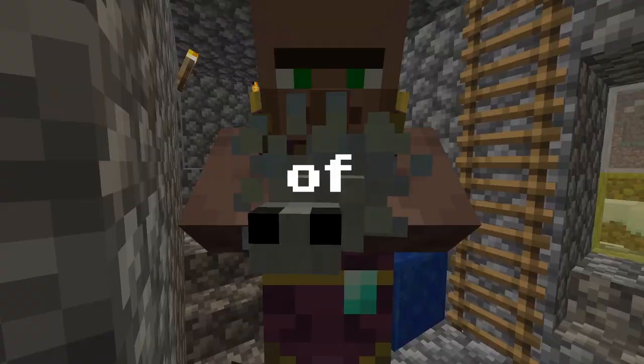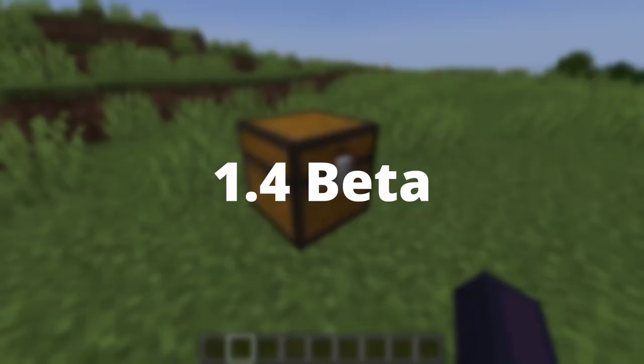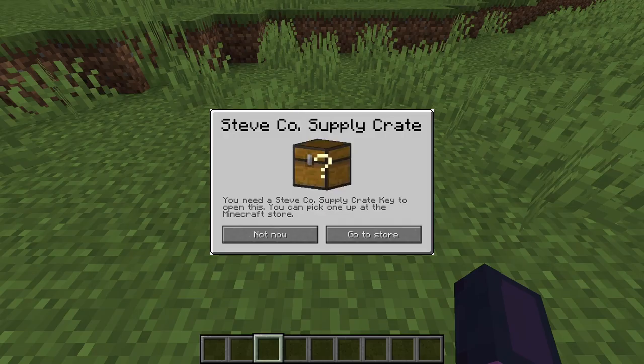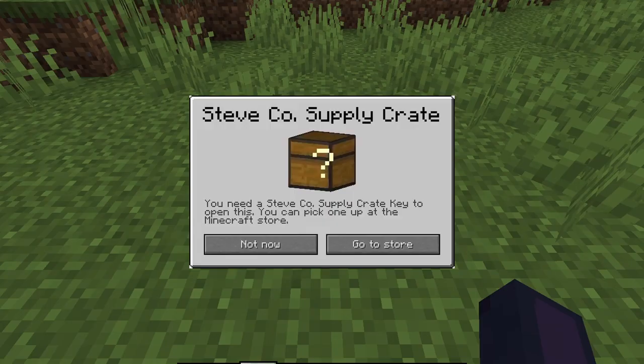In this video I will show you all of the April Fools updates. The first April Fools joke was in Minecraft 1.4 beta, where you could find random chests around your world. Opening one of these chests will display this, which is a reference to Team Fortress 2's Mancio supply crates.